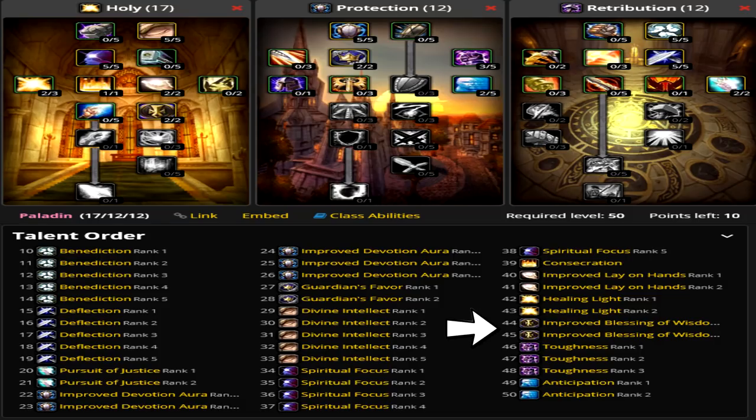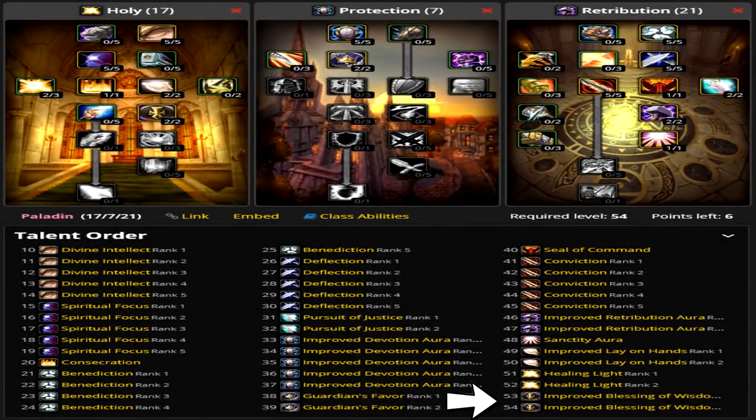We also aim for Improved Blessing of Wisdom to give us an extra 5 MP5 at level 45. From 46 to 50, we skill into Protection to reduce our damage taken and reduce the chance we get dazed. From 50 to 54, we sacrifice Blessing of Wisdom's extra MP5 so that we can instead get Sanctity Aura, which gives us 10% more damage. We also sacrifice the extra survivability of the Protection talents, but it doesn't matter as it'll be easier to avoid mob packs en route to the pool.